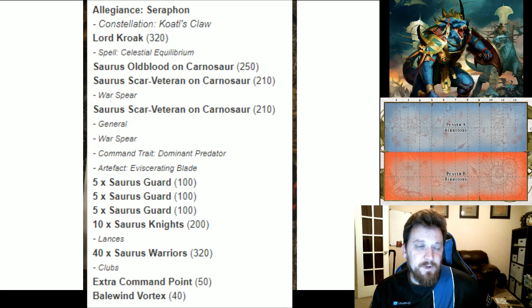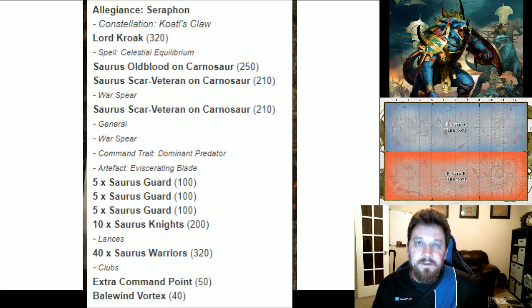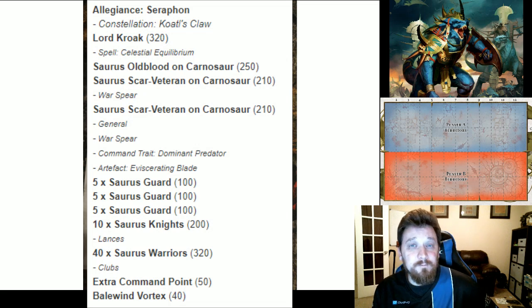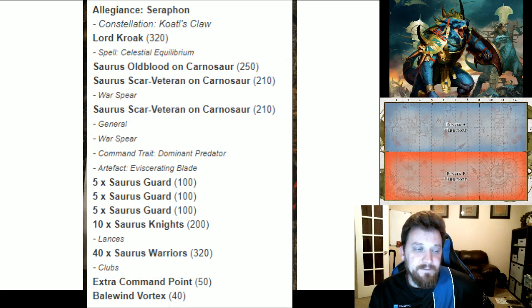We've got three units of Saurus Guard split up into three units so that whenever Kroak takes a wound I can spread it around — I can pass off three wounds before I ever lose a model. It increases your drops a little bit but I like running them as separate units. I've got 10 Saurus Knights following along with my Carnosaurs, and 40 Saurus Warriors which I'm going to pop next to my Scar-Vet on Carnosaur general, hopefully pumping them up with command points.